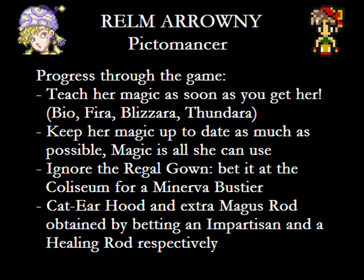You'll also want to drop by the Coliseum to snag a Caddier Hood and a second Magus Rod for Realm, by betting an Impartisan and a Healing Rod. Overall, Realm is a character that should appeal to those looking for a powerful magic user. Because even though every character but one can use magic, Realm does it better than most. Unfortunately, that abysmal esper time really handicaps her compared to the likes of Terra or Celeste. But if you don't mind that, she can still be a nice asset for your team.